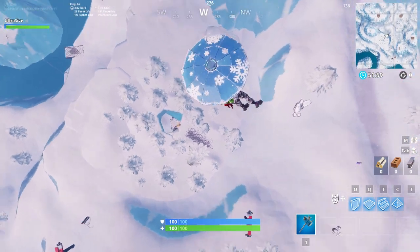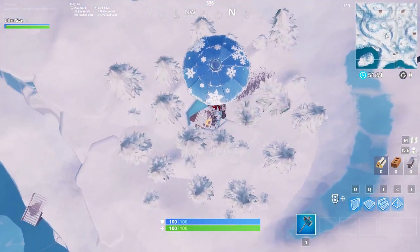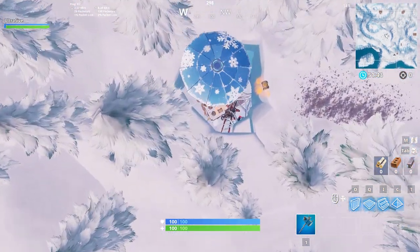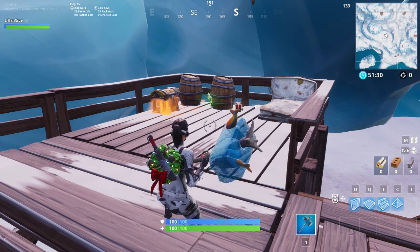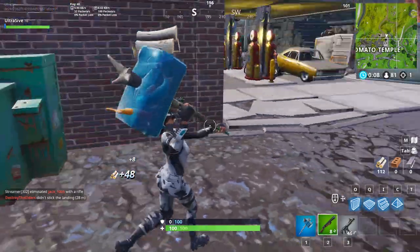For the secret battle star, after you complete all the challenges, it will be located on the southern side of the map. I have a video in the background showing where you need to go — it's kind of in a hidden cave, which is a cool location. It'll be pretty simple to find once you know where the circle of trees is.